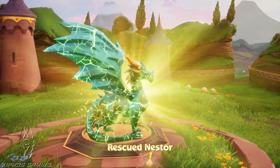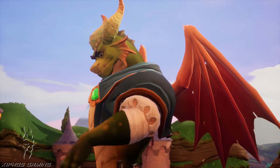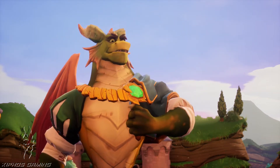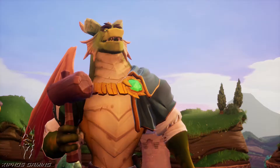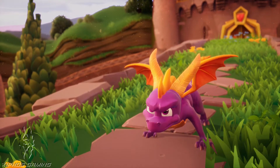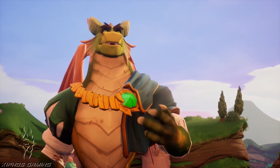Hi dragon — Nestor! Thank you for releasing me, Spyro. Free ten dragons in the Artisan World, then find the balloonist — he'll transport you to the next world. What about Nasty Gnork? I'm going after him. Find the dragons first, that's all I can tell you.